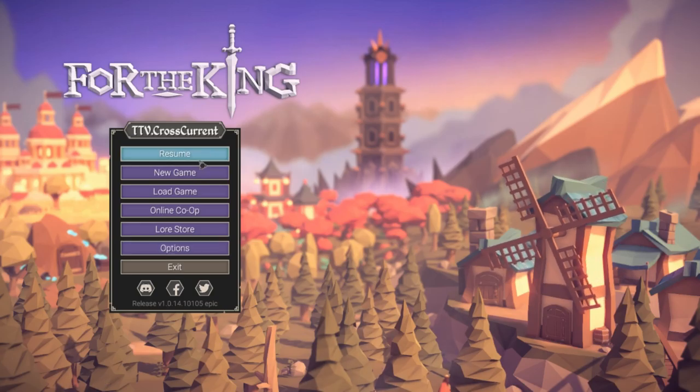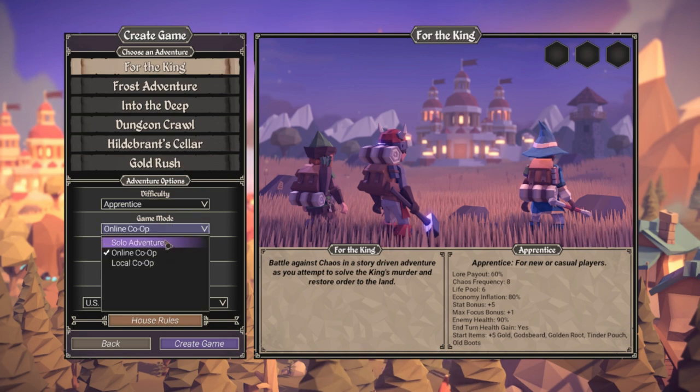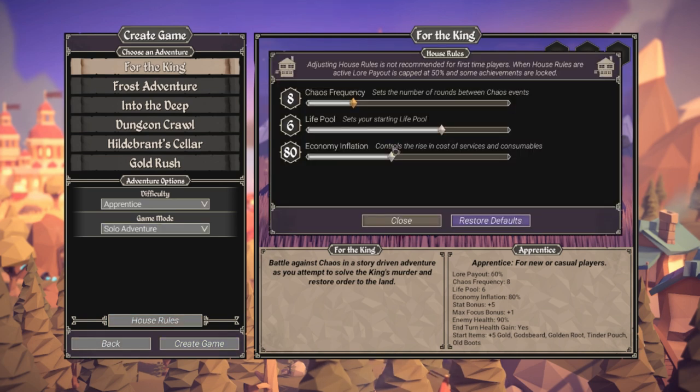Now I'm just going to show you a little bit of the gameplay. I'm going with For the King on apprentice mode so I can make it very basic and simple for you. Solo Adventures may be all you want to do. If you want to do online co-op, I would suggest going to their Discord — the best way is to just look up For the King Discord. The link on the bottom right does not work, at least not for me. If you want to start the game, you can switch around the frequencies to make it easier, but if you make it easier, the lore payout will be lower.